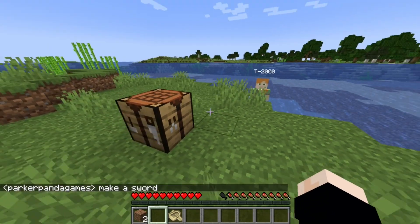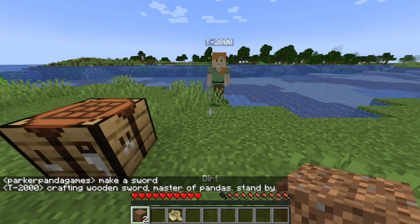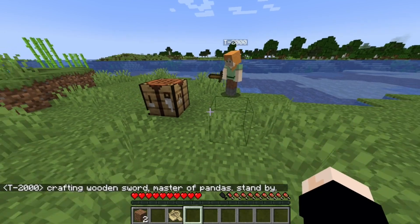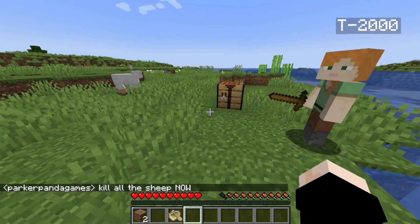Alright, make a sword. Crafting wooden sword — Master of Pandas, stand by. Master of Pandas, I haven't heard that one before. Alright, kill all the sheep now. Let's see if it can hunt.